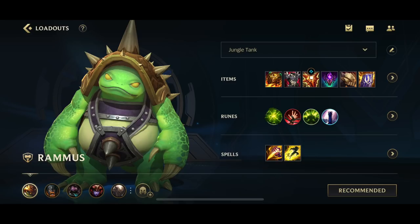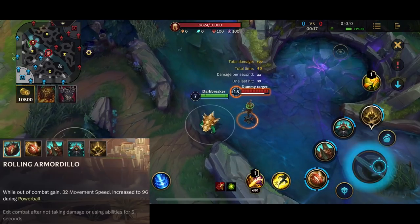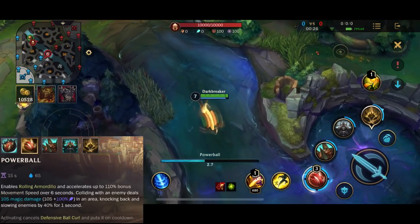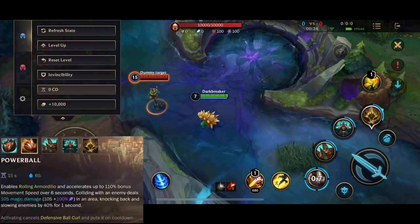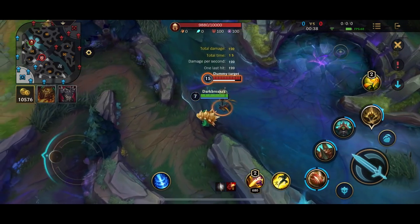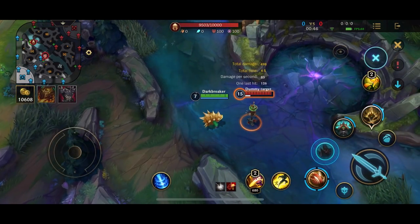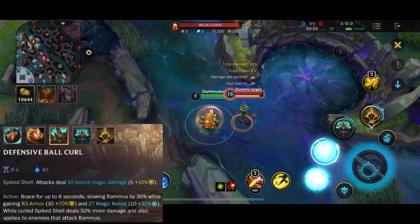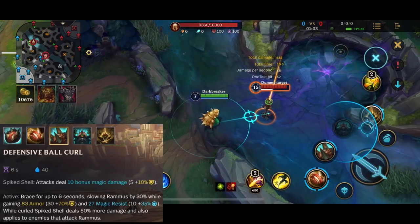That's it for the item build, runes, and spells. Rammus's passive is Rolling Armadillo - he gets more movement speed out of combat, and when he uses his first ability he also gets increased movement speed. His first ability is Powerball: he accelerates himself, gets a lot of movement speed, and when he hits an enemy the opponent gets knocked back and slowed. You can also use it immediately instead of charging and they will still get the same damage. Next is Defensive Ball Curl - Spiked Shell is the passive, dealing bonus magical damage scaling with his armor, and the active gives him a lot of armor and magic resistance, while the passive does 50% more damage.